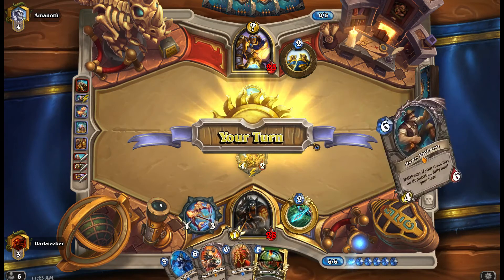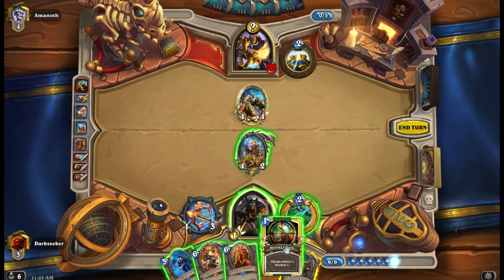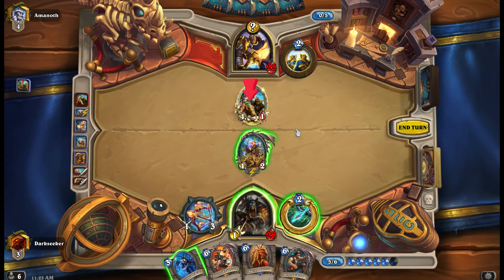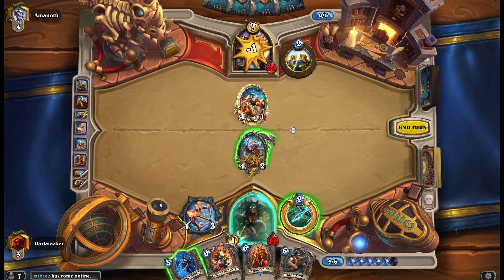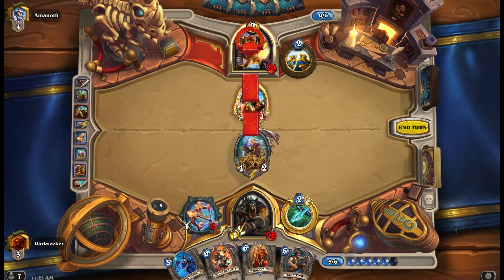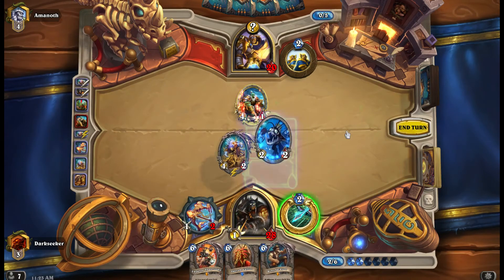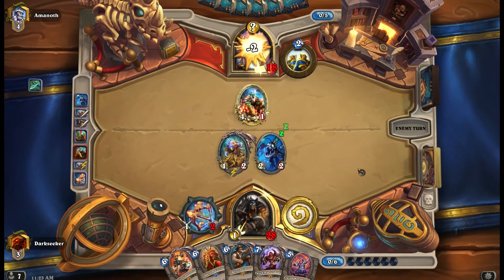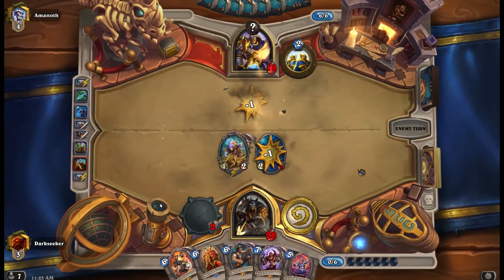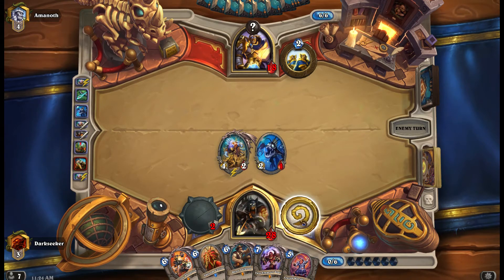Frostwolf Warlord — a bit of a desperation play there. We've seen one Noble Sacrifice in this deck, so we need to test for a second one. We'll go face with the weapon to test, and it isn't Noble Sacrifice — interesting. Playing Colonel Oracle is a risk here because it's giving him more fuel, but looking at the cards I've drawn, I think that's fine. I've drawn two Taunts, which is actually pretty important, and ideally these Taunts can protect my Dreadscale.